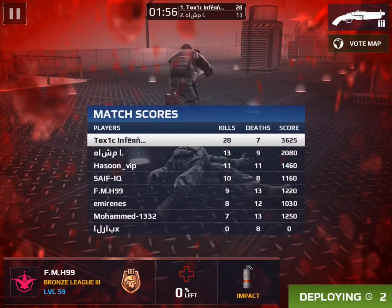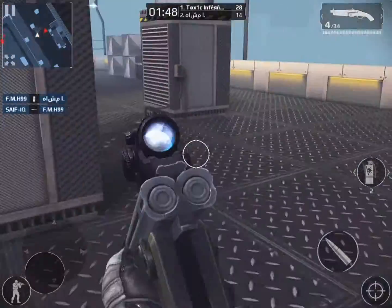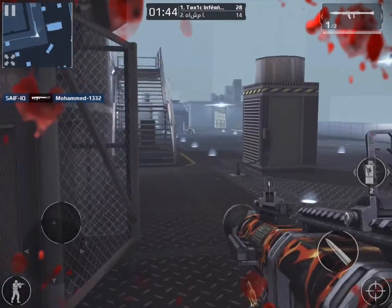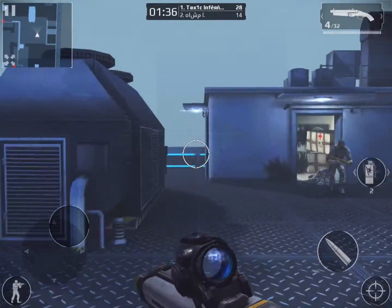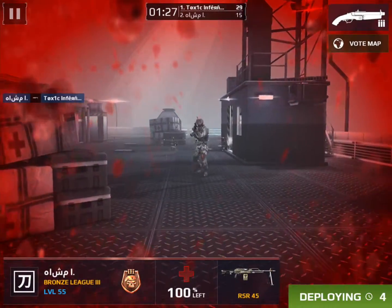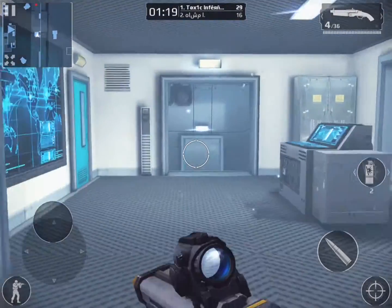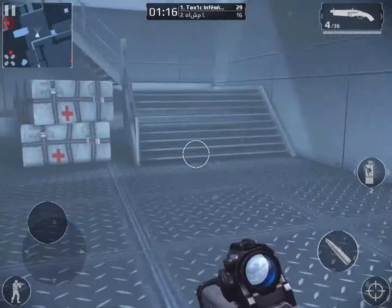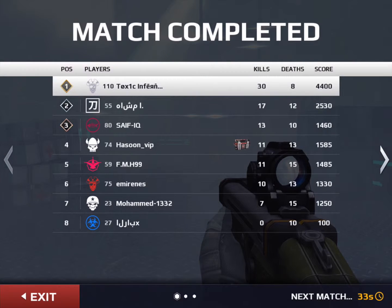There we go, there goes my 30 and 4. Oh wow, come on — how could I not get him? There's a sniper here — oh damn it, I'm dead. Okay, one more kill... one more kill... there's a guy upstairs, come on. One more kill — and there it is! Thank you very much for watching, I hope you comment, like this video and subscribe to my channel for more Modern Combat 5 videos, and I'll see you in the next one.